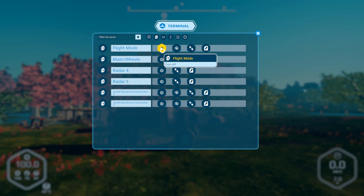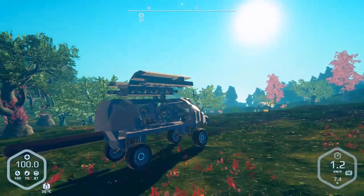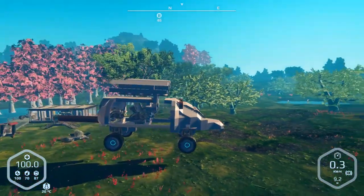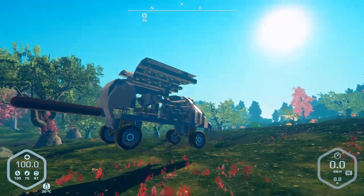We'll turn flight mode on and get out of the terminal — escape will work. What I've done is moved most of the airblades up into the doors. There are a couple of them down there just for extra lift. I've had to move those posts in the back just to bring the nose up a little bit.